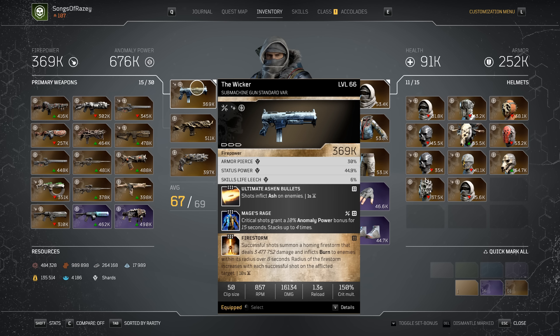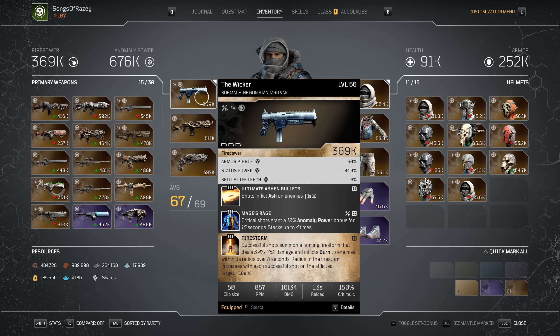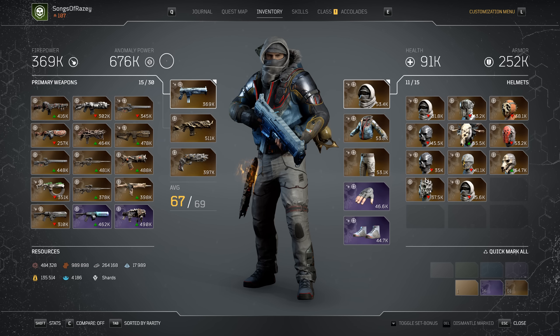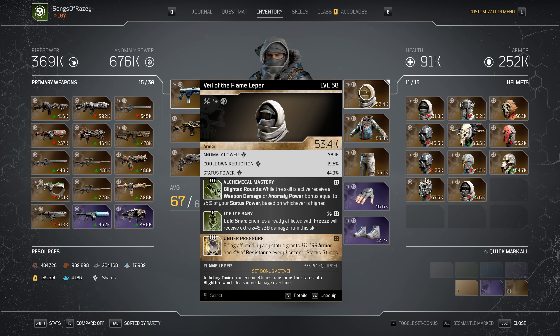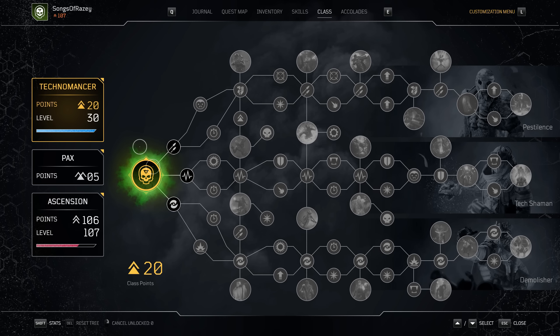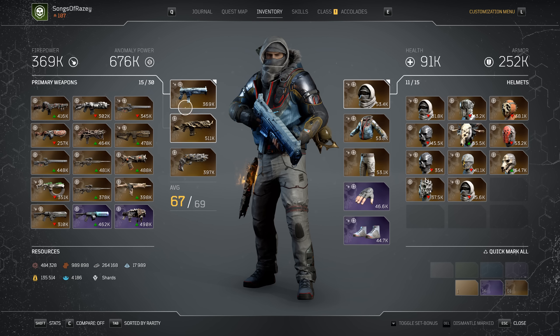To show you how Deathronome currently works — when it comes to the two guns we have, the stats don't matter too much. They both have armor pierce, status power, and skills life leech. The only difference is one has Mage's Rage and the other has Deathronome. Currently our resting anomaly power is at 676,000, made up of our anomaly power bonus of 318,744 for being at geared level 67 out of 69, plus all equipped anomaly power pieces. Our clash tree is completely void — nothing has been picked up.